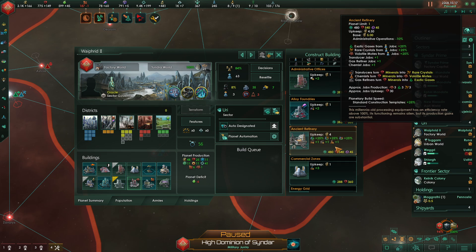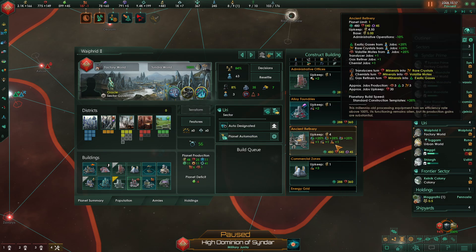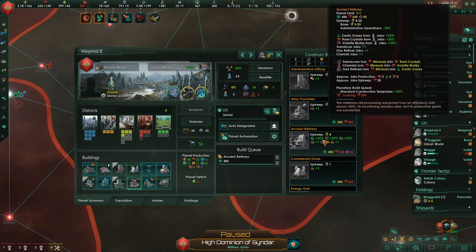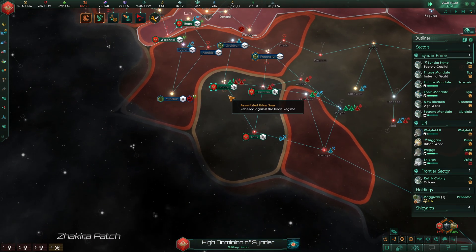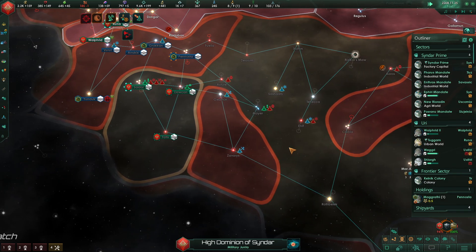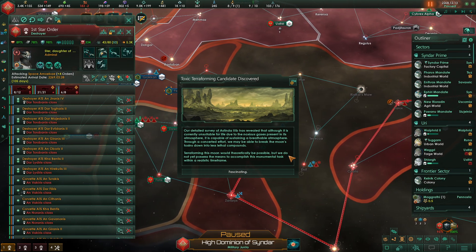I could do an ancient refinery instead of chemical plants — would a chemical plant even fit? Just one slot. Let's replace it with an ancient refinery — we'll get more minerals split into three different rare resources instead of one, and I think that's a good improvement. The army is on the way. Attacking enemy vessels — now the fleet is actually doing what it's supposed to do.